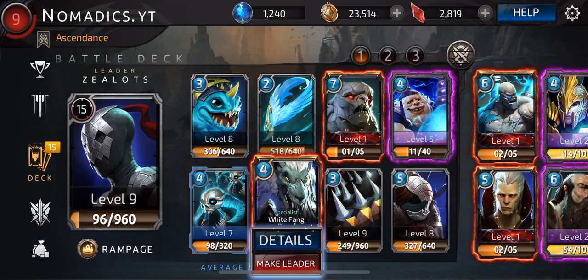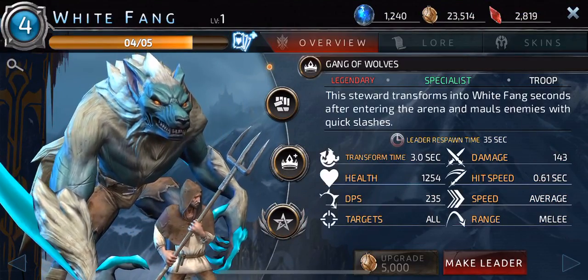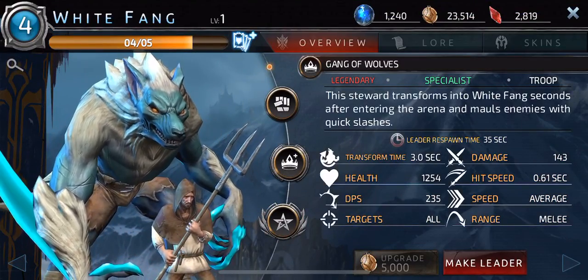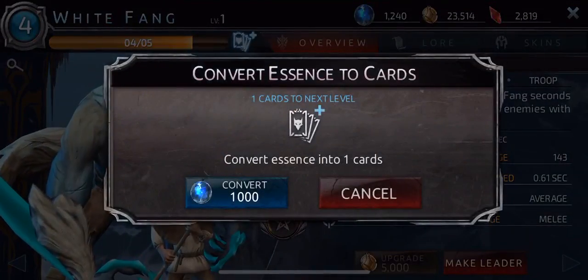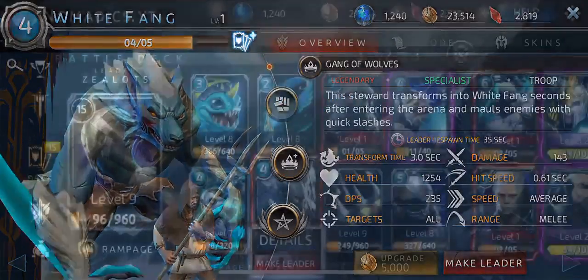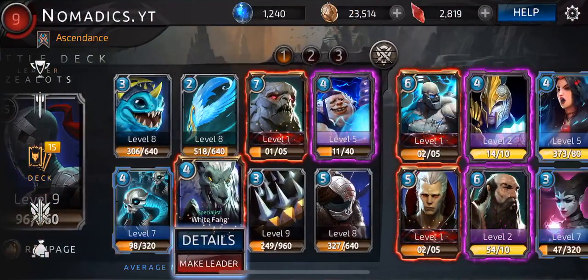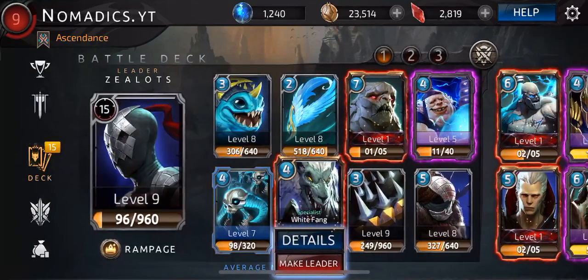Now, I do have a question for some of you watching this video. I have enough — I got him out of a pack today, just a Knight's Tome that I had unlocked overnight. I have enough Essence to get him up to level 2. What, in your opinion, is it worth it for me to do that? Or should I save my Essence and use it to upgrade my other units first?